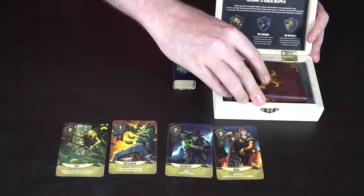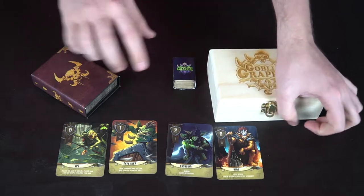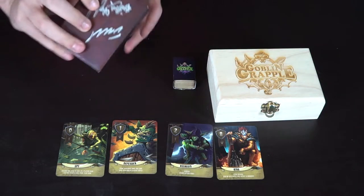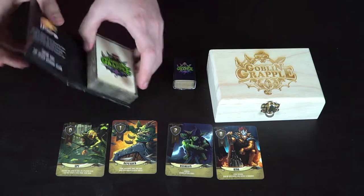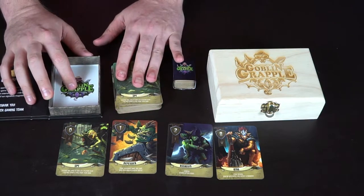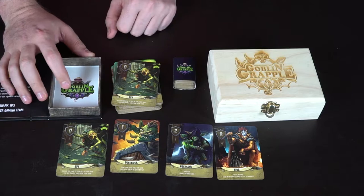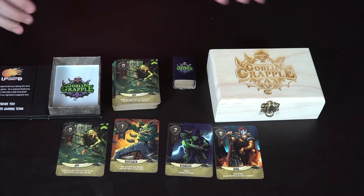The reference card fits right into the wooden box. You also get the signature magnetized box, which opens up nicely and stays shut with a sturdy magnet. Inside you get all the cards — a plethora of different cards, but they all share the same aspects: a number representing their power, their name, and a potential ability. You get a big stack of them.